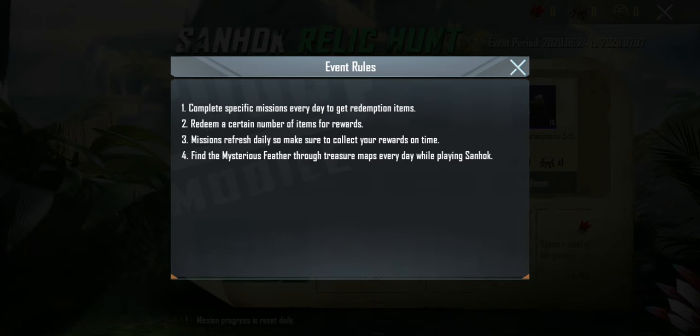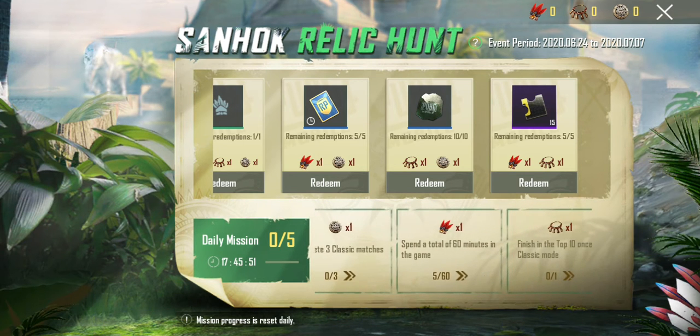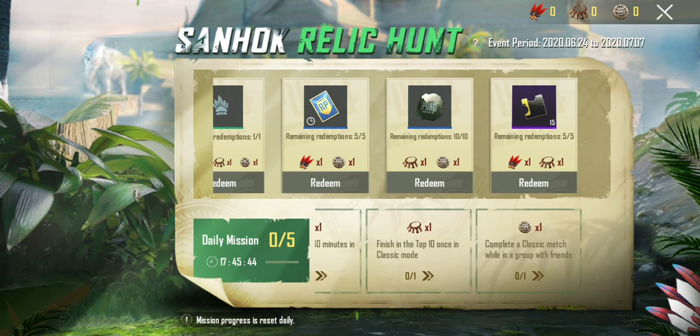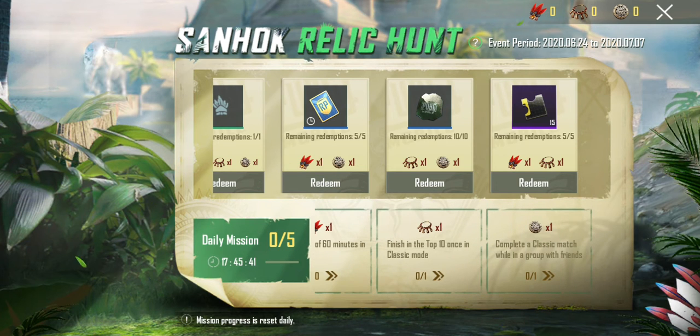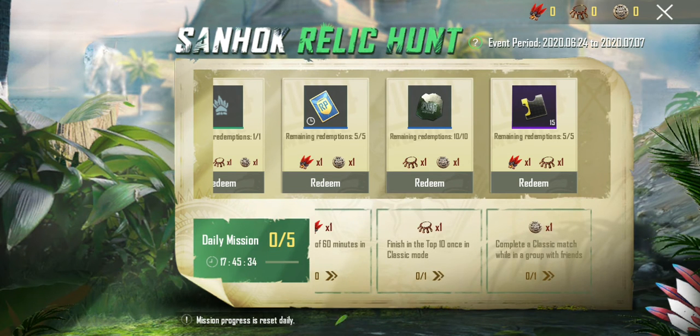Redemption is a certain number of times to collect rewards. The mission refreshes daily. Find the mystery feather through the treasure map. The mission is to complete a daily classic match. We spend 60 minutes in the game and finish 10 minutes in classic mode.